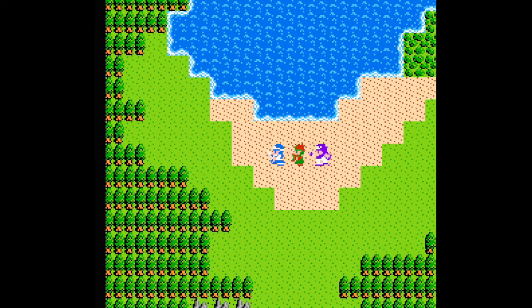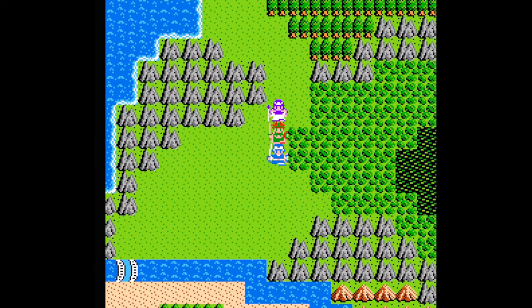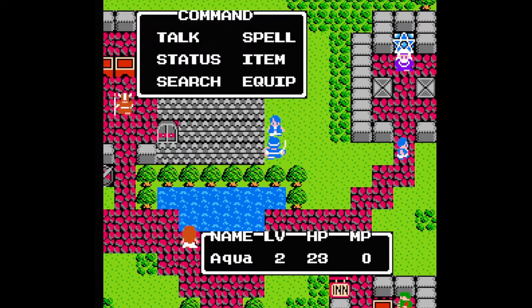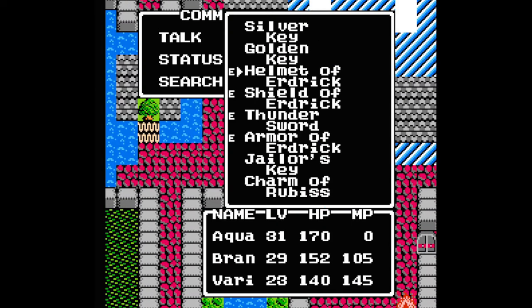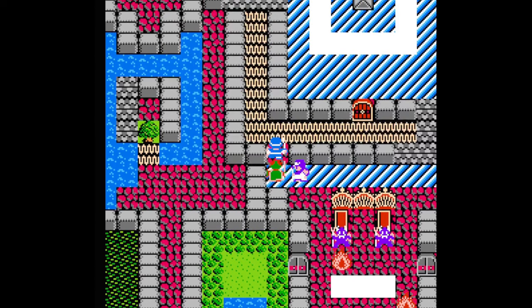Like in the original, much of your quest is exploration and finding items to grant you access to areas you can't get to otherwise. In most cases, you need clues from townspeople on where to locate certain objects or what they actually do. But sometimes, particularly toward the end, it gets cryptic as all hell — some of these seem like a scam to buy the strategy guide or Nintendo Power.